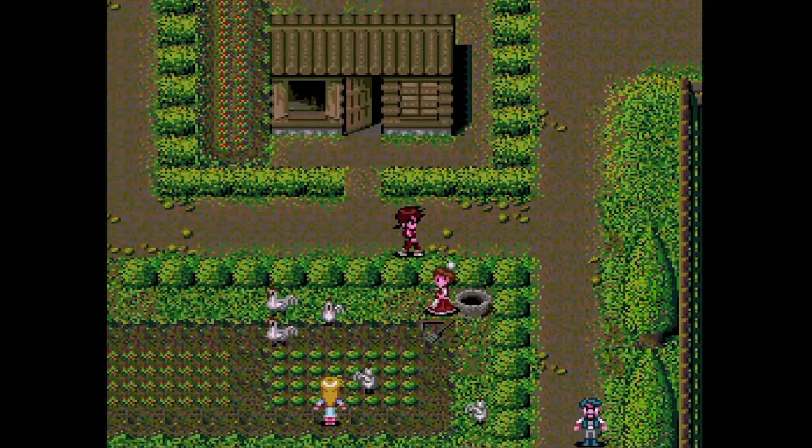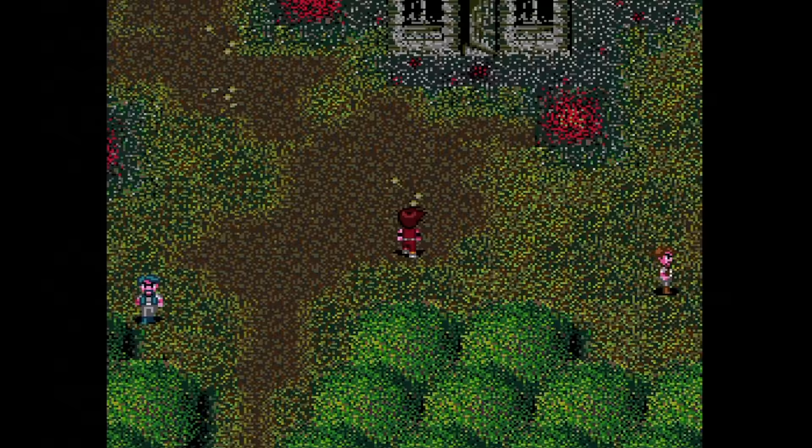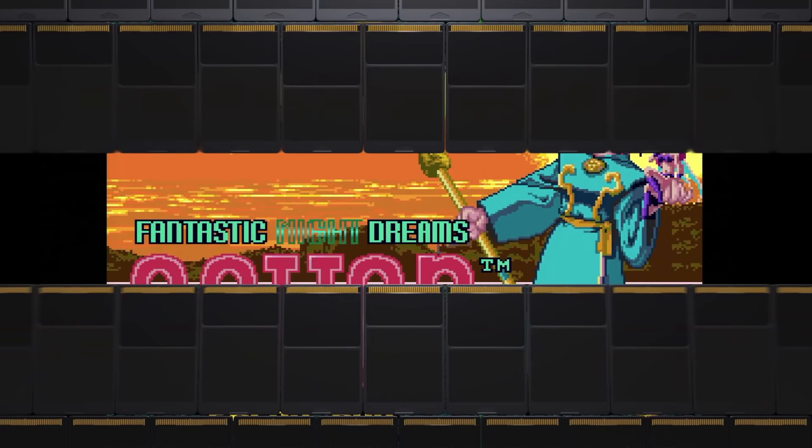Cosmic Fantasy II. This is a very basic RPG on CD from Telenet, who tended to make very basic games most of the time. The battles don't even have their own screen — they just happen right there on the overworld map. It definitely gets better as more colorful characters join, but it starts out rather slow.